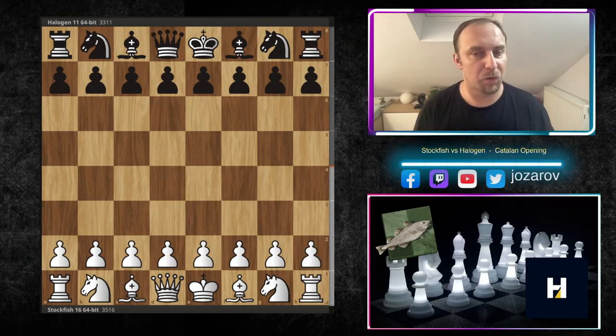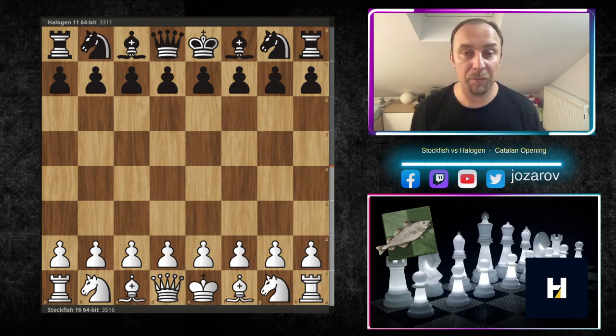The Catalan opening is probably one of the most dynamic and most beautiful openings that you can play. It's so sharp, so amazing, so tactical in the beginning, and there are many cool sidelines that you can play from white's and black's perspective. Even some exchange sacrifices are possible in the early stage of the game.